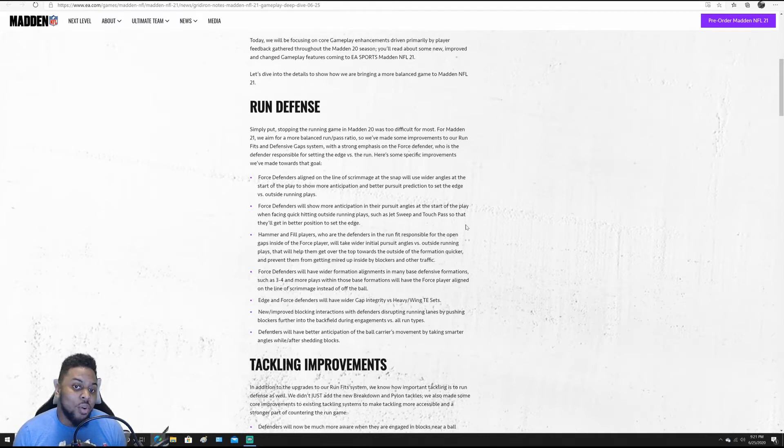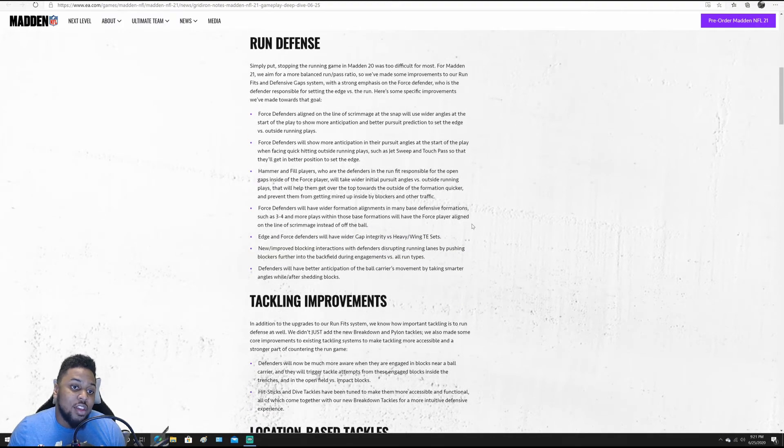I've encountered Zeke in the wildcat or Tyreek Hill in the wildcat as quarterback — this is going to make it so the computer doesn't just get held up by the O-line and that ball carrier has a pretty much open lane to the outside. Hammer and fill players will take wider initial pursuit angles versus outside running plays to help them get over the top towards the outside quicker and prevent them from getting mirrored up by inside blockers. Those role players are really going to act like their role and help contain the run game.